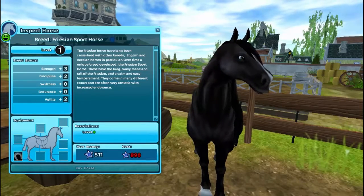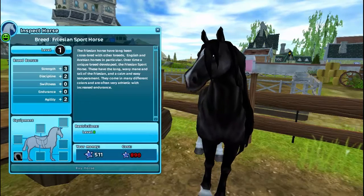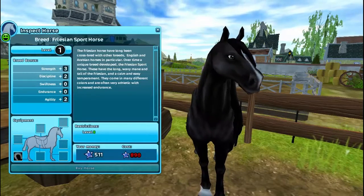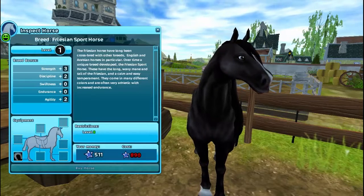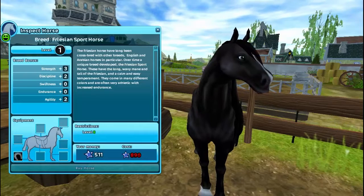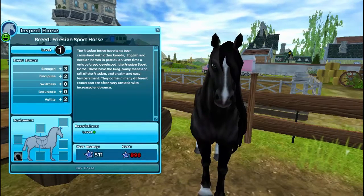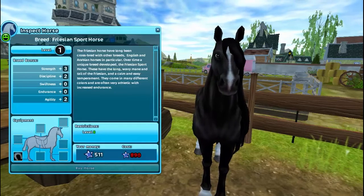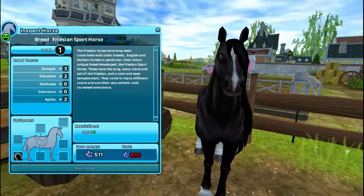I just want to mention the Frisian sport horse, which is a horse I have. I have all of the Frisian sport horses and all of the Andes except for the buckskin one. This is probably a cheaper alternative if you don't really want a full Frisian — it's adorable and only 890 star coins, restricted to level eight.